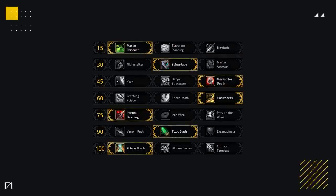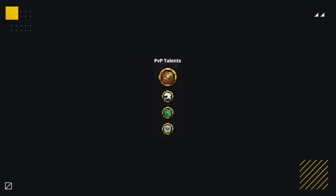When it comes to your normal talents, these are all set in stone for Assassination Rogues, as they are very powerful and pretty much irreplaceable. The only one worth considering is Elaborate Planning, which can be used against Holy Paladin teams if your poisons are being spam dispelled. For your PvP talents, your main three will usually consist of Smoke Bomb, System Shock, and Mind Numbing Poison.